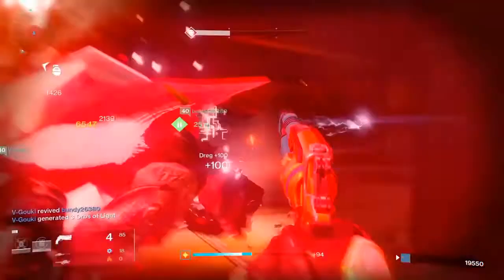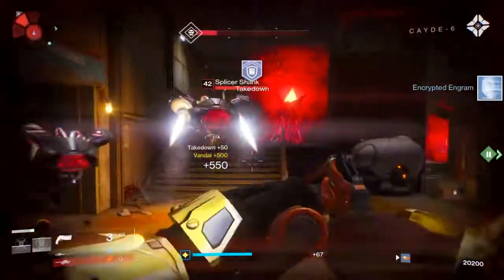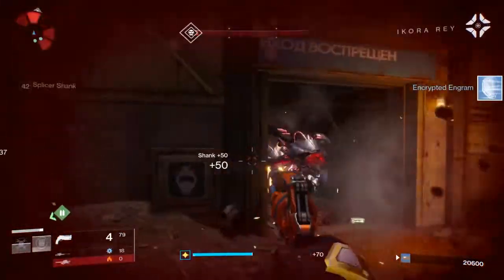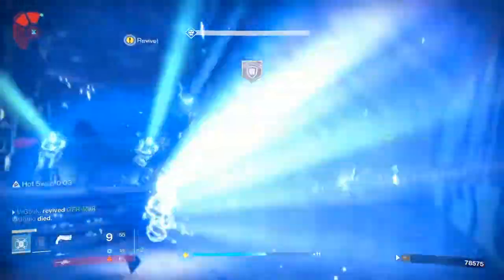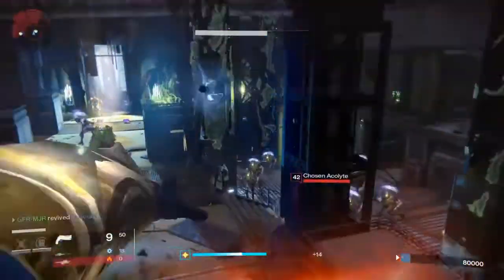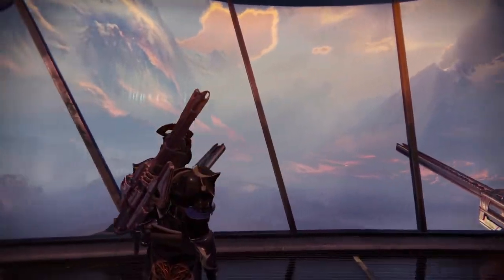Next up is PVE. In PVE, the Palindrome is all right — it will do well in strikes and story missions, but for higher-tier activities like the Nightfall or the Raid, I would pass on this weapon. In terms of perks, I'd move from Rifled Barrel to Explosive Rounds to clear adds faster, and swap Icarus for Hot Swap, as it lets you snipe bosses then quickly switch back to your primary. But overall, I wouldn't use it in PVE.